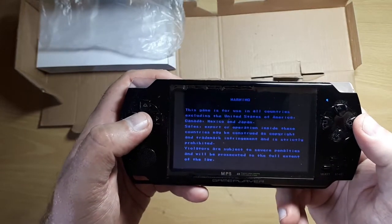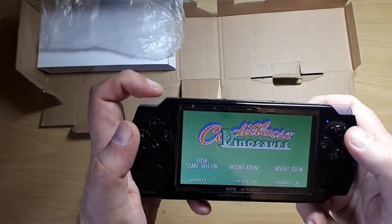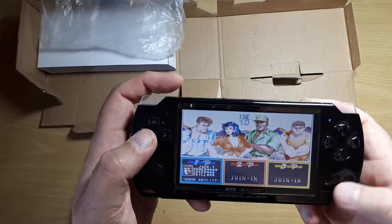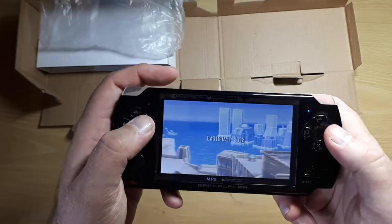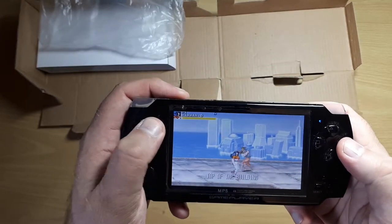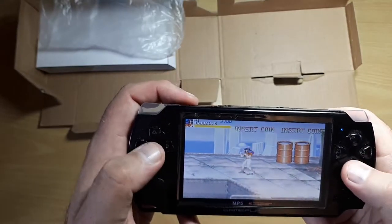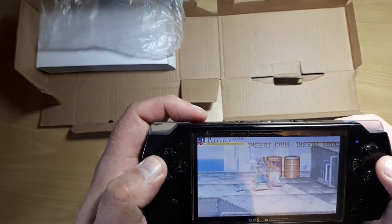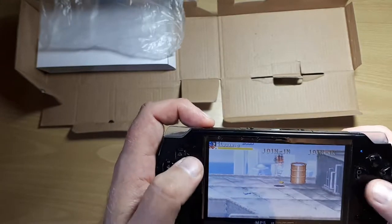Cadillacs and Dinosaurs — which is actually a game I absolutely adore, I love that in the arcade. Insert coin — how do we insert coins? And start. Let's go for the cleavage-heavy character. And as you can see it's running. Cadillacs and Dinosaurs, okay — how do you pick stuff up? Apparently you don't pick stuff up, oh well.